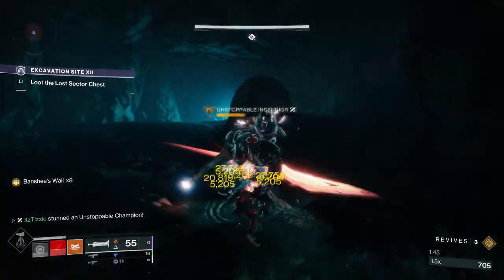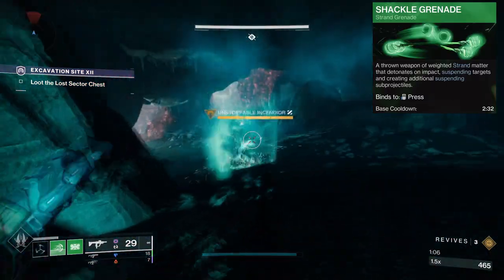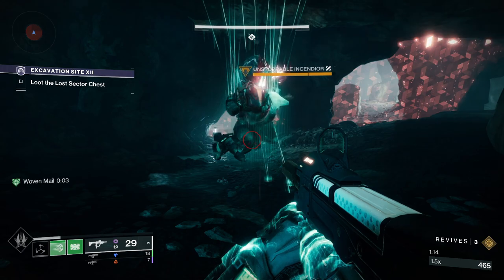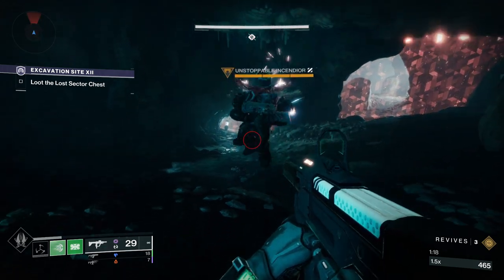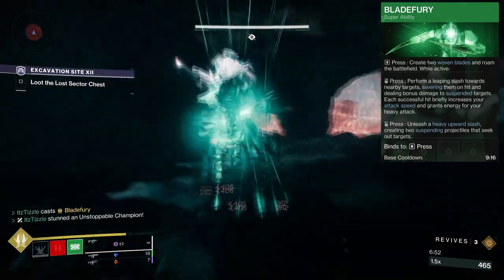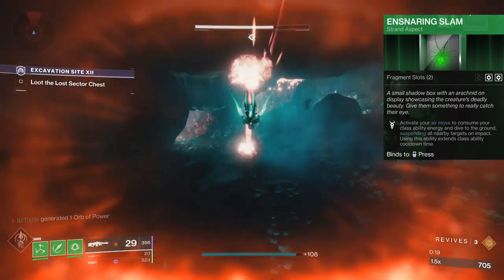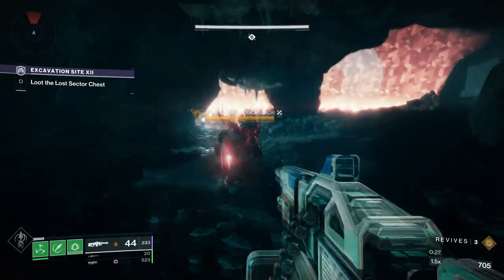Next we have suspend. This ability is extremely powerful against all combatants, but it is especially good against unstoppables because it can stun them. You can run the fragment Thread of Continuity to get longer suspend time, but beware they will become unstunned even while hanging in the air, so you may have to keep reapplying the stun. The Titan super is great for applying suspend. The Drengr's Lash aspect on Titan can stun champs by throwing down your barricade, and the Hunter aspect Ensnaring Slam allows you to consume your dodge with an air move that does a dive bomb onto the enemy and ensnares them — this move is as effective as it is stylish.